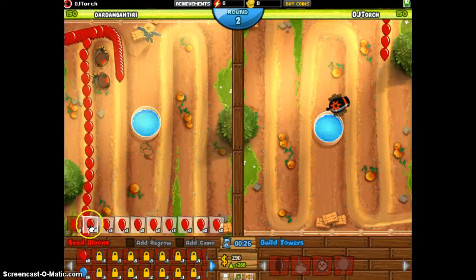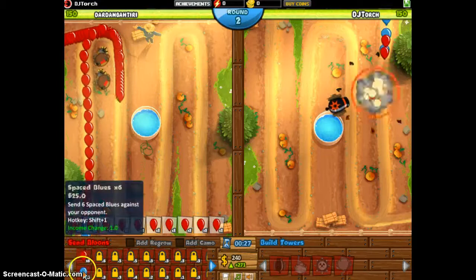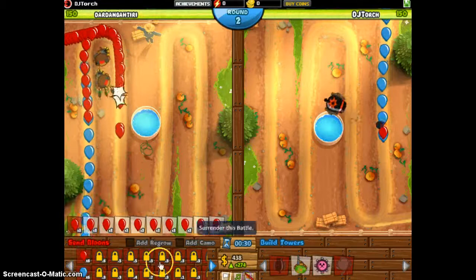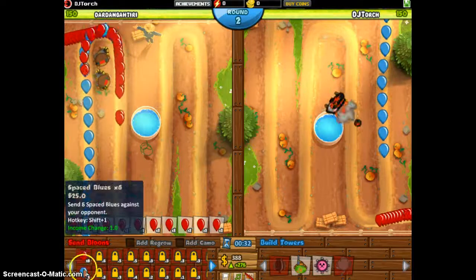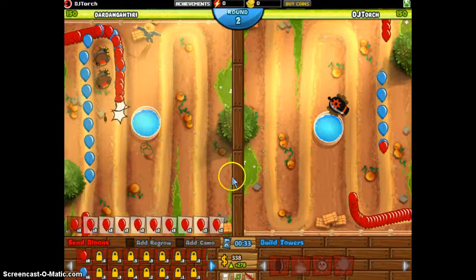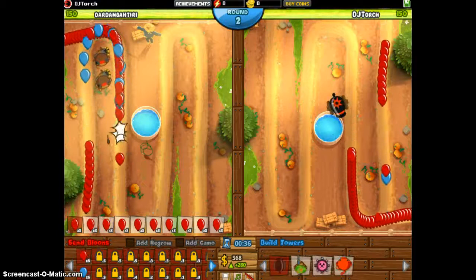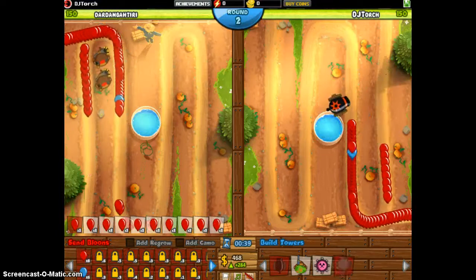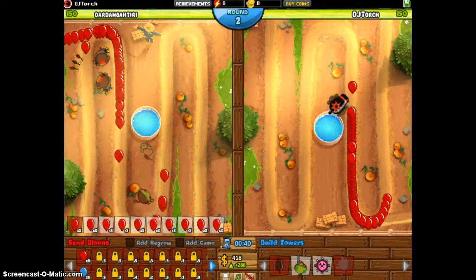The reason I'm sending the red ones instead of the blues is because the red ones send faster, and the blue ones don't send as fast. So we're just going to send constant amounts of red balloons, and we'll probably lose some lives, but that's not on purpose.